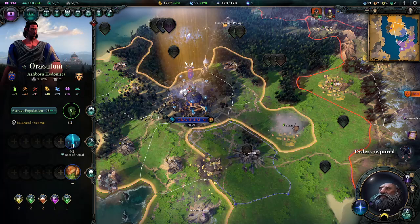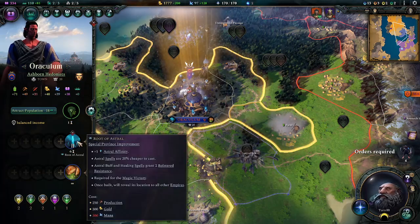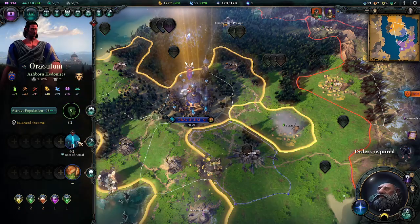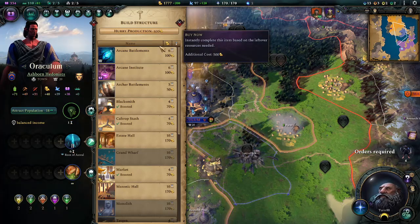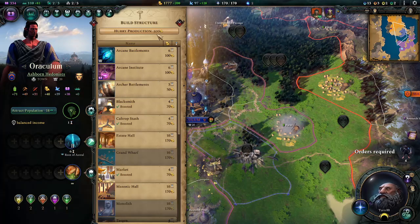If you're looking to quickly build out important structures, you can do that by selecting something that you want to build. So I've got the Root of Astral. You can then speed that up under the production tab. You'll notice that you'll see a Hurry Production option. It's going to cost you some gold.